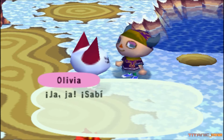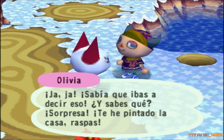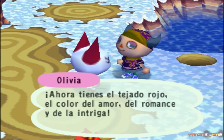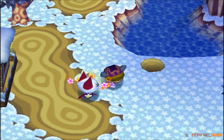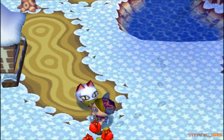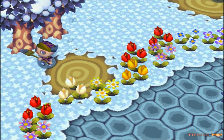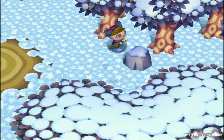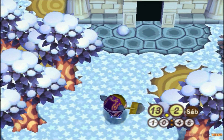Vamos a decirle que sí. Sabía que ibas a decir eso - sorpresa: te he pintado la casa. Ahora tienes el tejado rojo, el color del amor, del romance y de la intriga. Es un color adorable. Ya estaba rojo, así que no has pintado nada. Pero, ¿en serio los vecinos te pueden pintar por hablar con ellos? Es curioso, no lo he visto en ningún otro Animal Crossing.